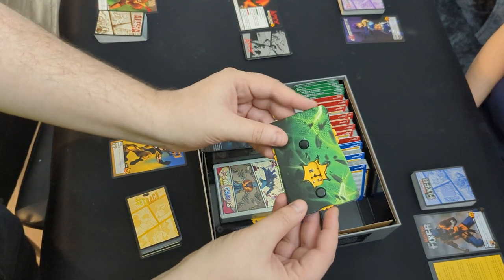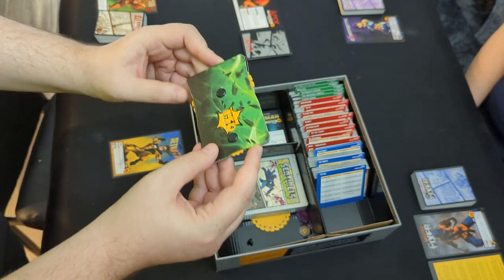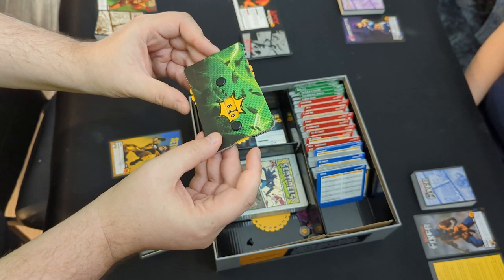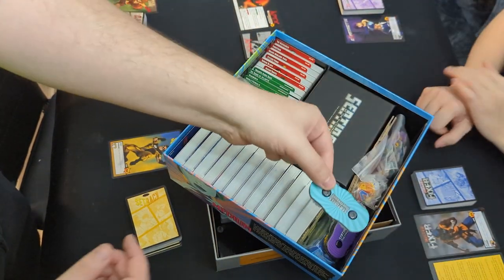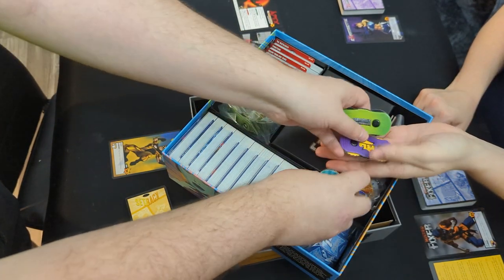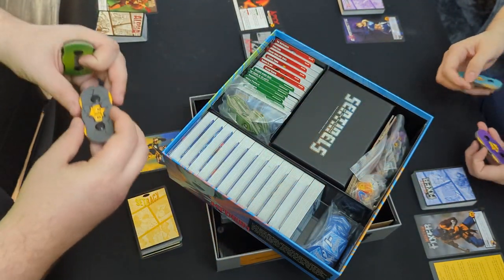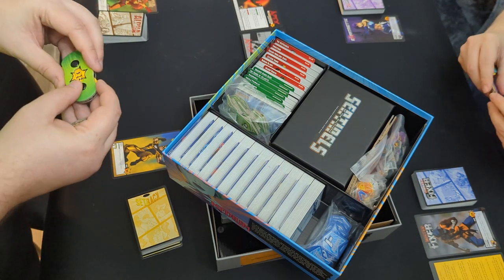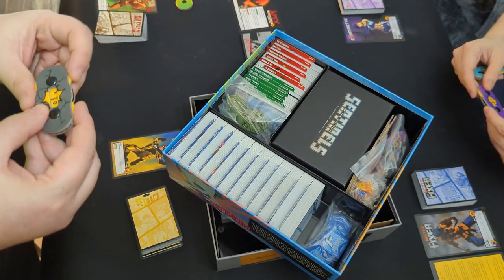Grab the boss character card tracker and health tracker, and set it to the boss's current health. This boss is at 50, so we do 5 and 7. You'll need to go to your original Sentinels Definitive Edition game and find each of the character card trackers — we need four of these. Green I'll use for Alpha; she's got 32. 32 and 30. 29 and 28.